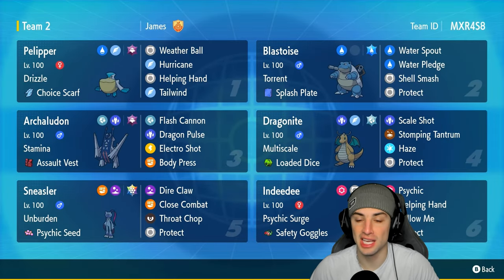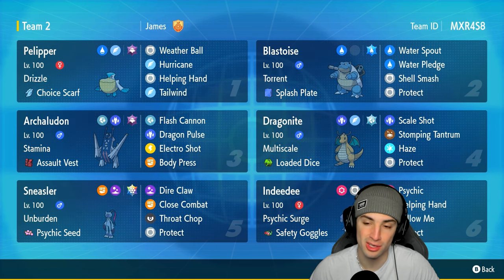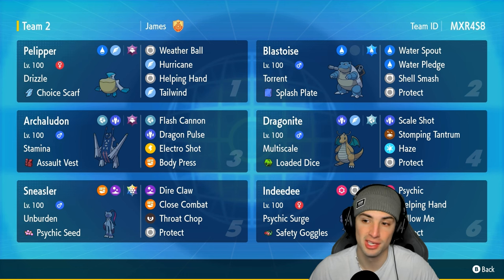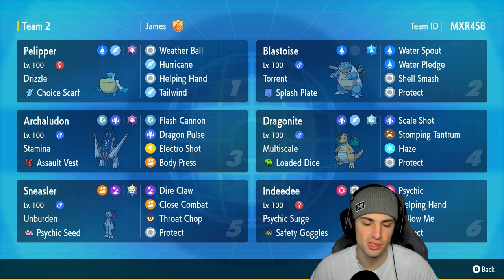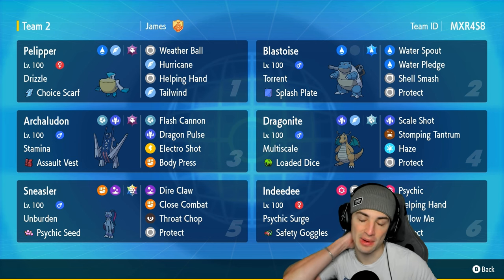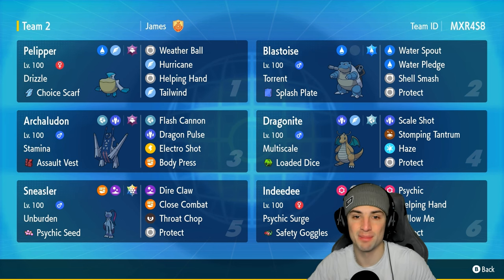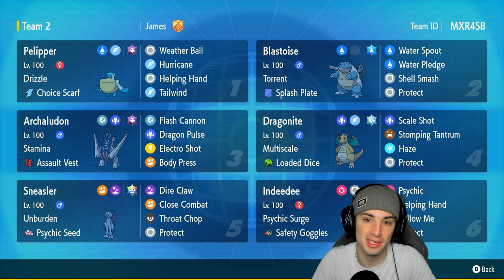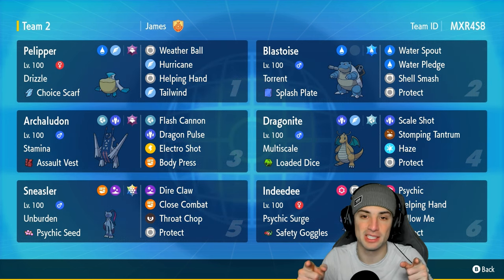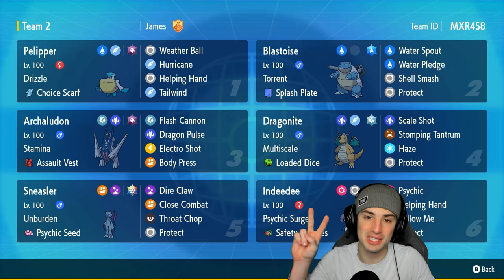GGs to our opponent — we go one and two. Honestly I thought we played really well with Blastoise today even though the record doesn't show it. Blastoise still did a ridiculous amount of damage: we set up some Shell Smashes, got those Special Attack boosts, dropped some Water Spouts and Water Pledges — all around this thing was ridiculously strong. That's going to be it for today's video. If you enjoyed the content smash that like button, and if you're new here click the big red subscribe button. Seriously you guys rock — have a positive day, catch you on the next one, peace!